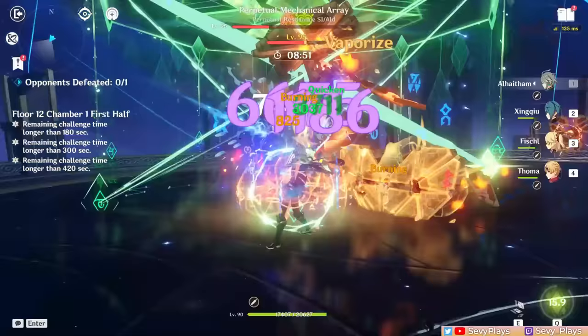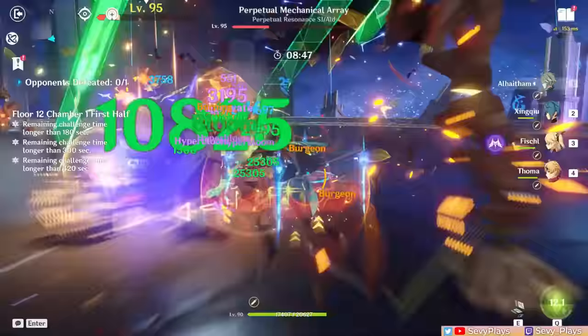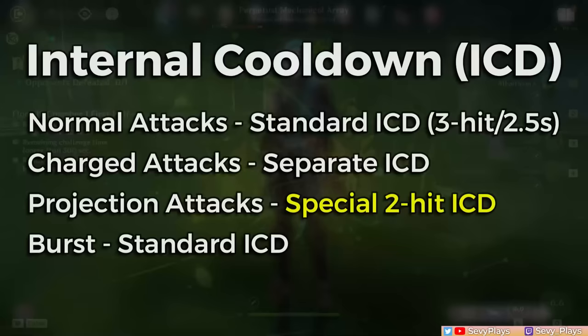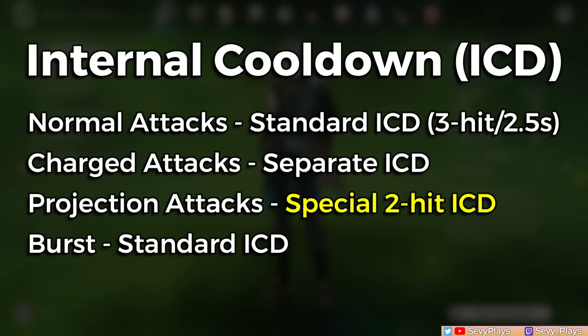Since Al-Haitham's main damage source and utility come from elemental application to trigger dendro reactions, it's important to note his internal cooldown (ICD). For the most part, he has standard ICD on his abilities. What's special is his mirror projection attacks — standard ICD applies elements every 3 hits, but his projection attacks have a special ICD that applies dendro every 2 hits instead. That's another reason why his mirrors are so important.